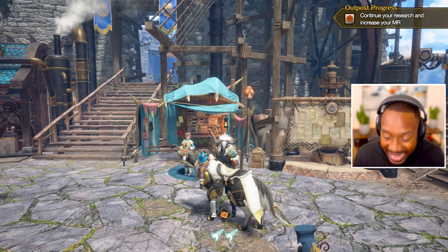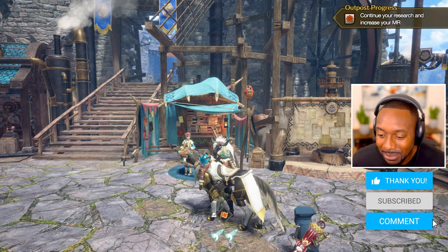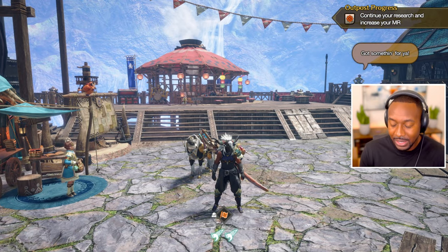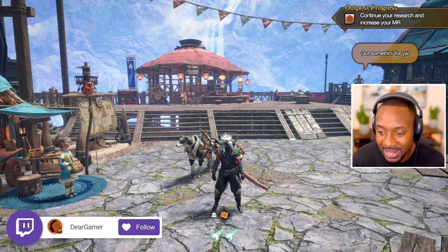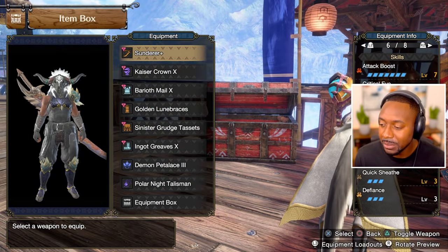What's up everybody, I'm Dear Game and welcome back to the channel. Today we're back with Monster Hunter Rise and it's time to bring back the legendary I-slash. We've used Sacred Sheathe throughout our whole playthrough and I felt like it's been a while since I used it — I want to see what I'm missing out on. So we'll be using it for this hunt.